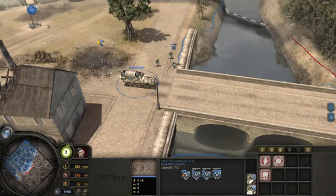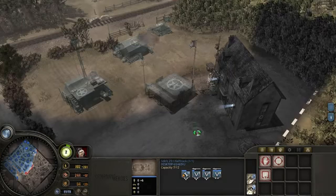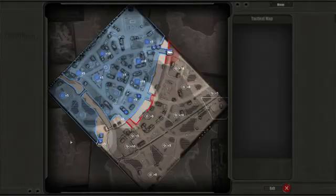So what I'm going to do is move this half-track here straight into the enemy's base, and we will see what sort of damage they do once I activate Inspired Assault. As the half-track is making its way there, I'll briefly show you the monstrosity that is the map Leon, that came with the game when it was first released.